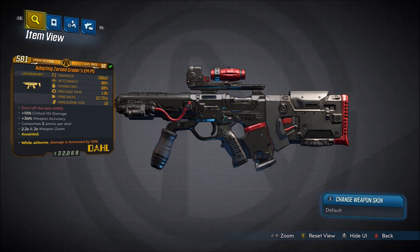The red text of this weapon says 'Dust Off the Beta EM-P5': plus 10% critical hit damage, plus 36% weapon accuracy, consumes 2 ammo per shot, 2.2x and 2x weapon zoom, damage is 560x2, accuracy is 80%, handling 68%, reload time is 1.9 seconds, fire rate is 12.73 per second with an 18 magazine size. I have an Anointed Zeroed Crader's EM-P5, but you can get different prefixes on this weapon as well.